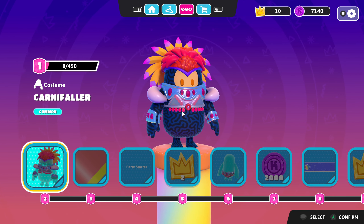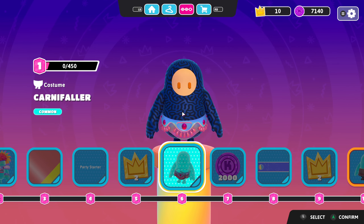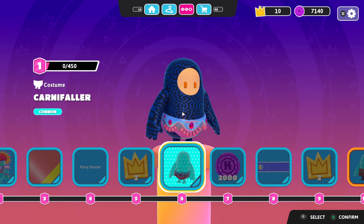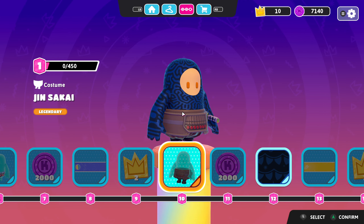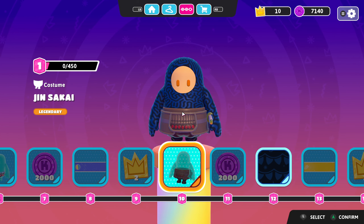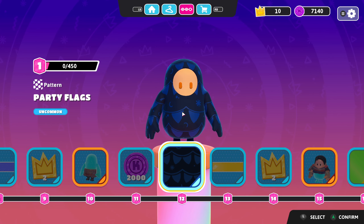I definitely think that's going to be a very popular costume. Bacon and Eggs — yeah, I see it. Party Starter — I could rock with that. Bottom of the Carna Faller, that's cool, I think that will go good with a bunch of different costumes that currently exist. Beach Ball Buff — I've been looking for a new one of those. There's a Jinsakai right here, Samurai bottom — yeah, I don't know how I feel about that.